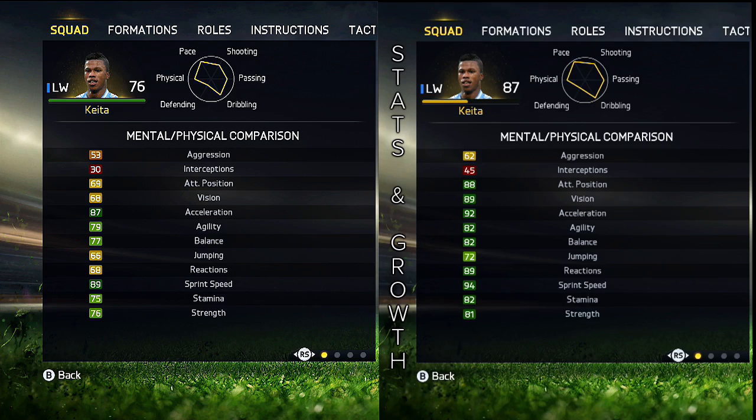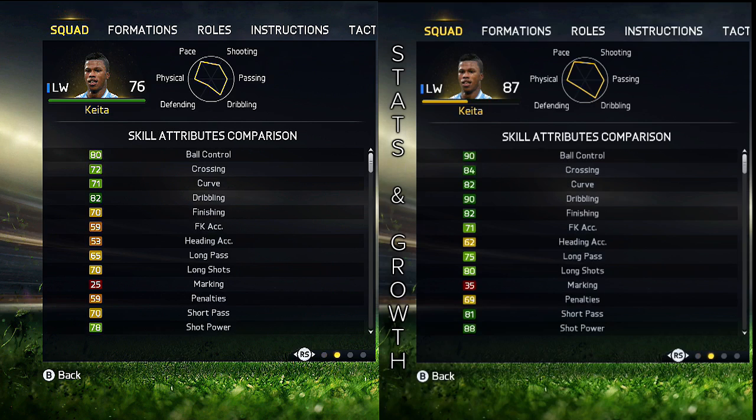He has amazing pace. His physical attributes are up there with the best players in the world. His sprint speed is 94 — yes, you can run past any defender with this player — and his agility is amazing. This guy is really able to get past any defender with normal dribbling or his pace.